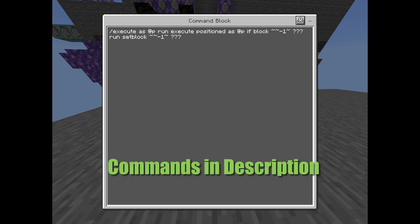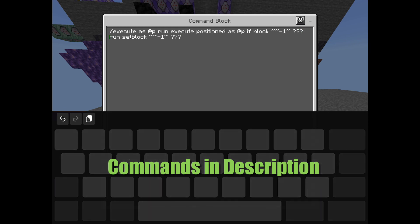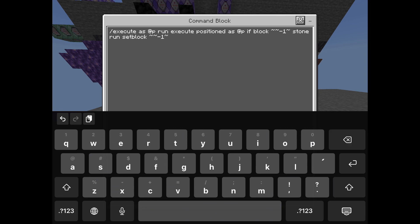Put it down and change the first setting to repeat instead of impulse. Add this command: /execute as @p run execute positioned as @p if block ~ ~ ~-1 ~ — now write any block you want to get destroyed instead of the question marks. For example, I put stone. Continue to write the command: run setblock ~ ~ ~-1 ~.